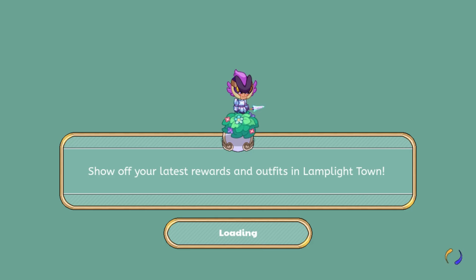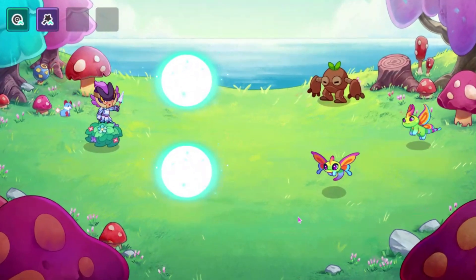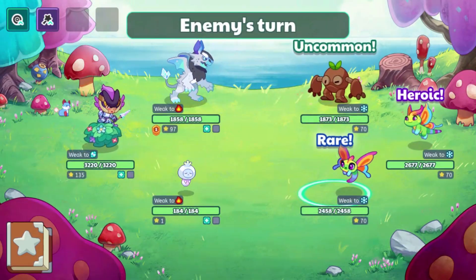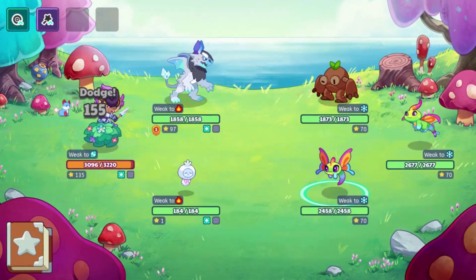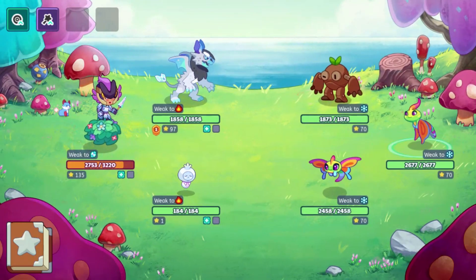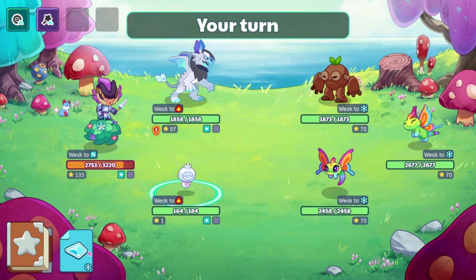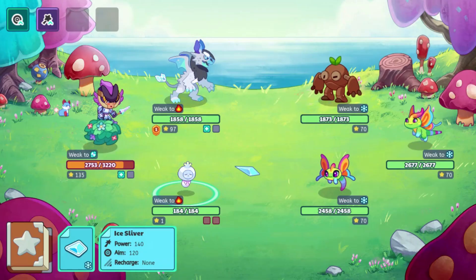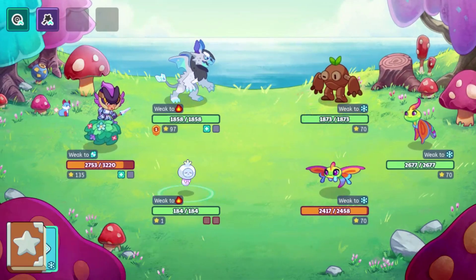I assume these guys are going to be on like level 20, probably. Maybe level 30? Level 70. Okay, that's actually kind of surprising. But I think we still should be fine. Our ice sneak is going first — somehow it has the highest order even though it's on level 1.